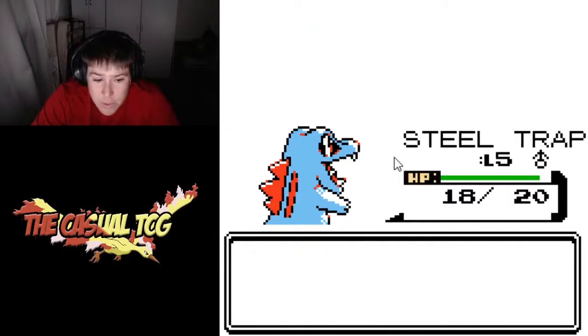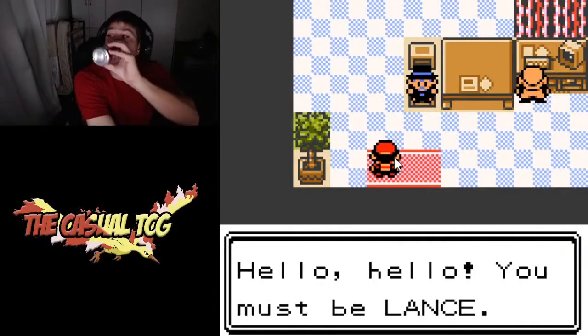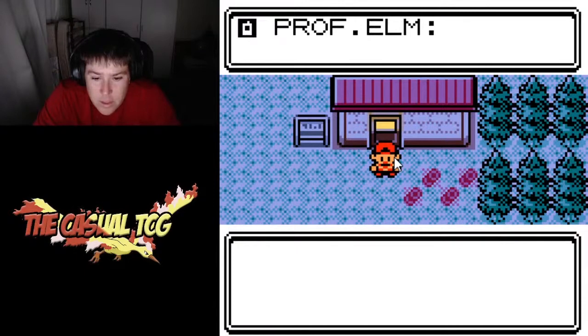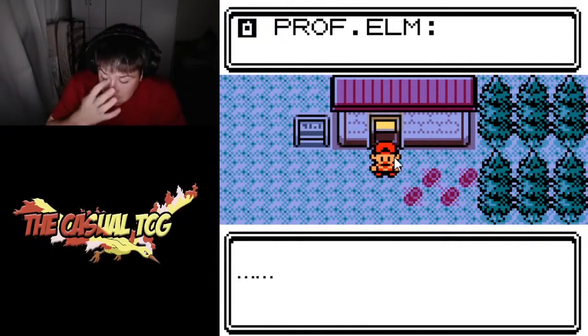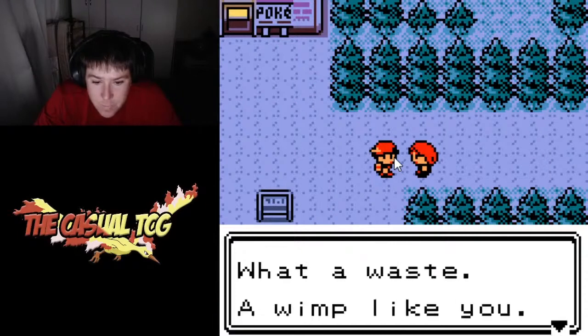We KO'd the Hoot Hoot and went on, made it across the towns to Mr. Pokemon's house, talked to him and Professor Oak, and then ended up outside the door where Professor Elm called and said that something terrible had happened and we need to get back. Up until now, everything was going really well. Then we ran into our rival.